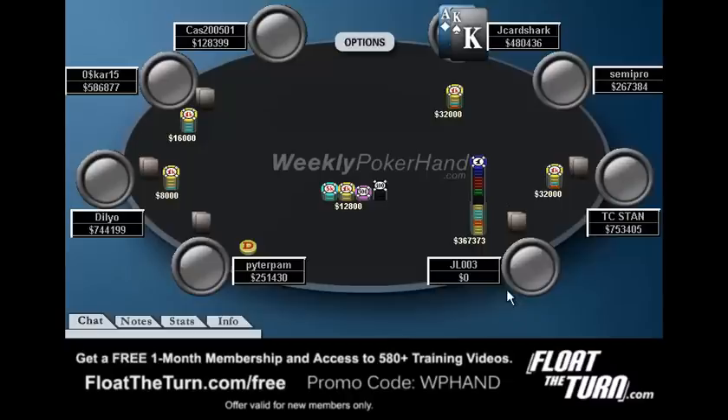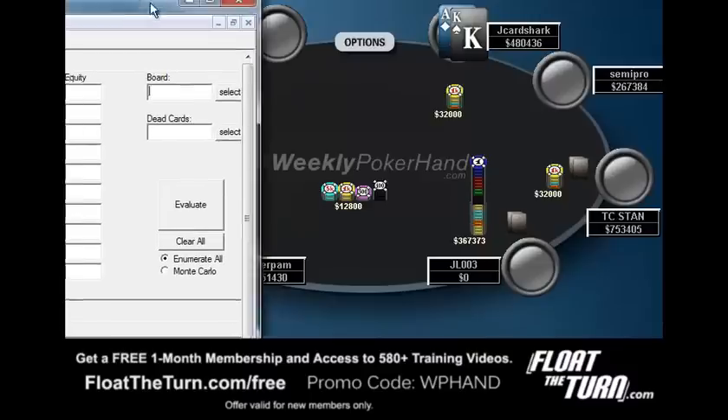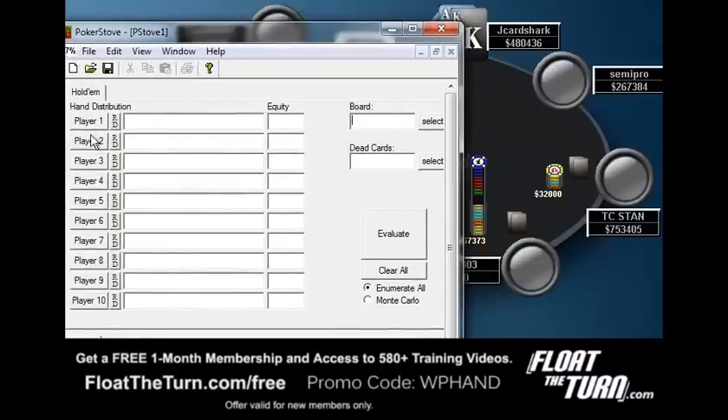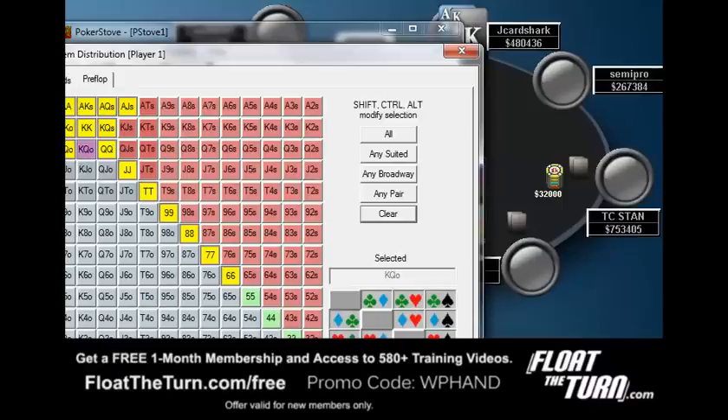And then we get shoved on. Right here we have to figure out what this guy is shoving with, and then we should think about what's the worst hand we would call with. I think we can pretty much ignore the fact that this player called — his range is almost always going to be relatively weak. So that just means we need to win about 42% of the time to break even. What range do we think this guy is shoving? It's tough to say, but I think he would shove a lot of the good pairs — pairs in general, probably like sixes or better, maybe Ace-Jack suited or better, and King-Queen. Something like this. I think this is going to be a reasonable shoving range here, and this is even a little bit on the tighter side.